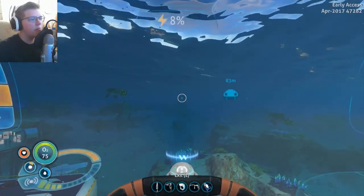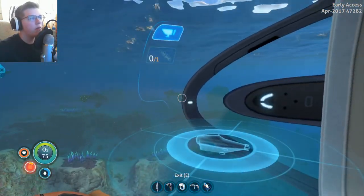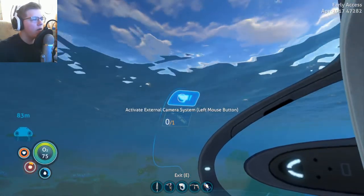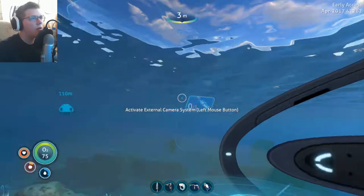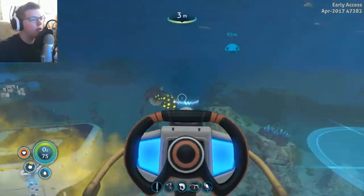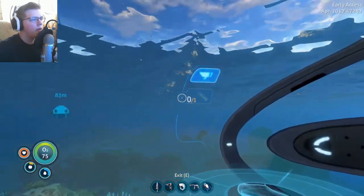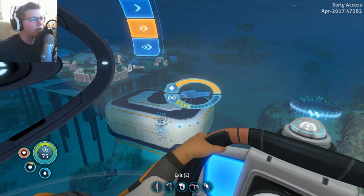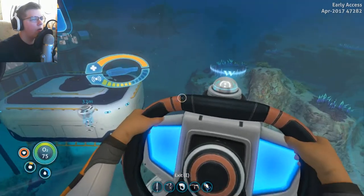Let's get in the pilot. This is where a lot of the changes are coming in. So we have a radar to kind of show what we're doing. We have the activate external camera system. That's how we pilot now. We've got the decoy over here if we have one. And then this is our health.